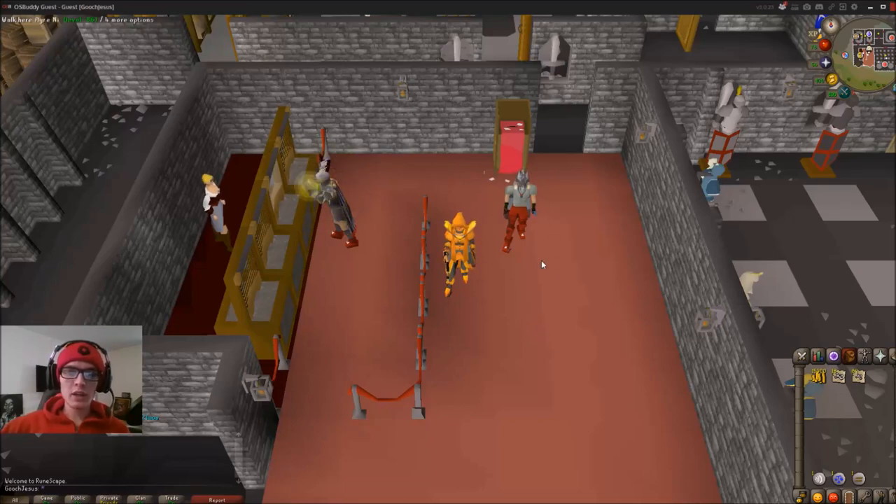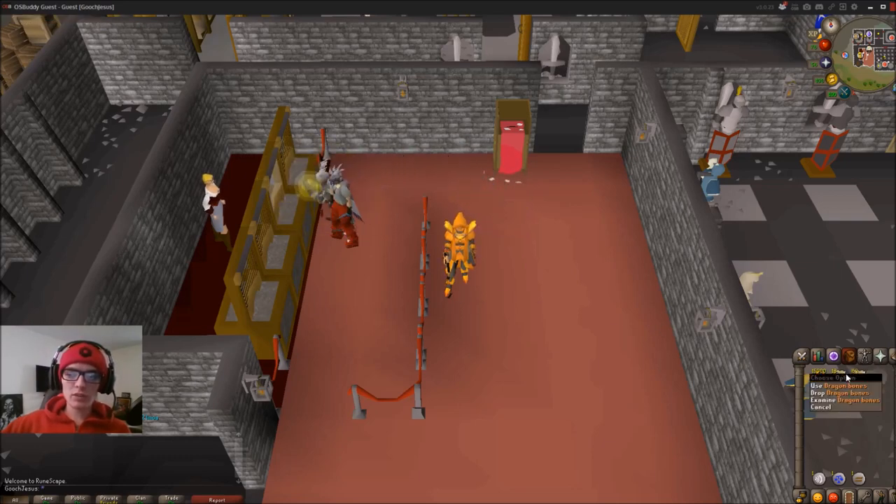Hello everybody, CorporateZoo here, coming at you with a little tutorial today. Today we're going to be doing Gilded Altars, which is basically to take your bones that you've collected, take them to someone's house, and use them on this thing called the Gilded Altar. It ups the prayer XP as opposed to burying them exponentially.